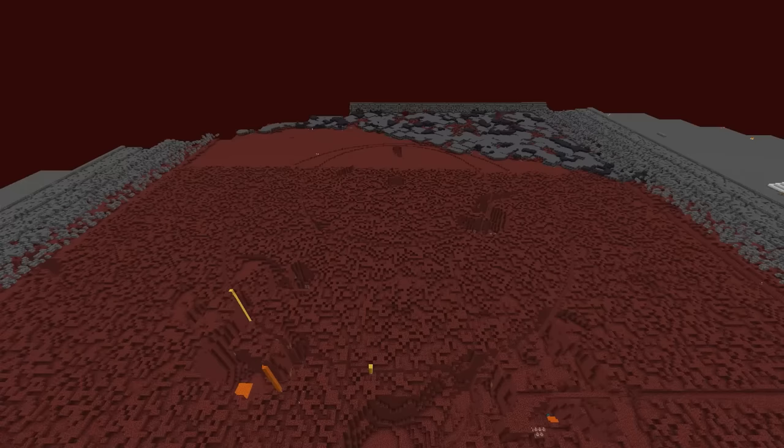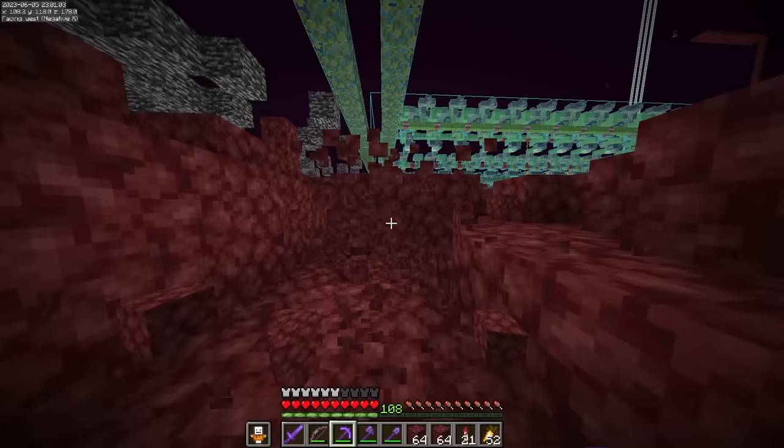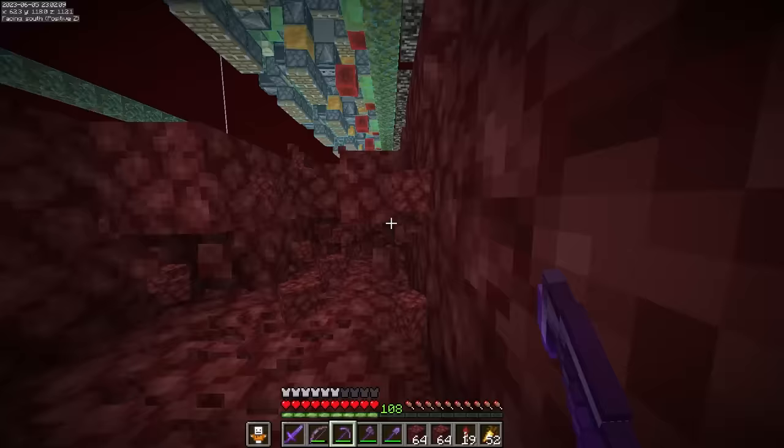Now we can move on to phase two: breaking all the netherrack. This better be worth it. The hole is 250 by 250 blocks, meaning I'm going to have to mine around 8 million blocks. Now I have a couple ideas on how I could do this way faster, but it involves a lot of TNT, which makes this a whole lot more dangerous.